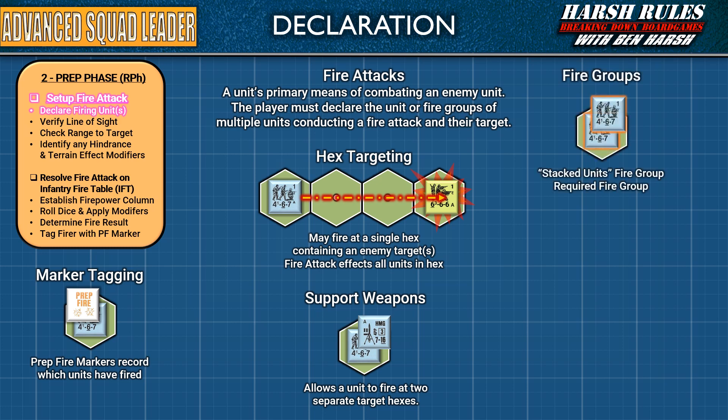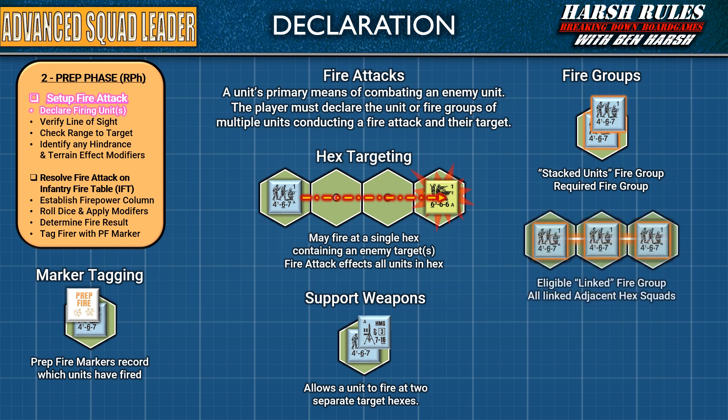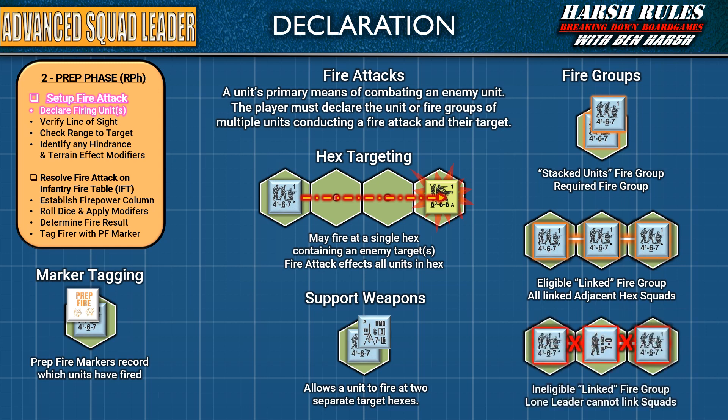Two or more units may form a fire group and conduct combined fire attacks. Multiple units in the same hex are automatically fire groups. Therefore, if units in the same hex are going to attack the same enemy unit, they must do so as a fire group and may not make separate attacks unless using a flamethrower or are able to conduct subsequent rate of fire attacks. A fire group may consist of units from more than one hex, only if each participating unit occupies a hex in or adjacent to another participating unit of the same fire group. However, a lone leader in a hex cannot be used to link units into a fire group. All members of the fire group must be able to trace a line of sight to the target. A multi-hex fire group that discovers that part of the fire group does not have line of sight to the target forfeits the participation of that unit.